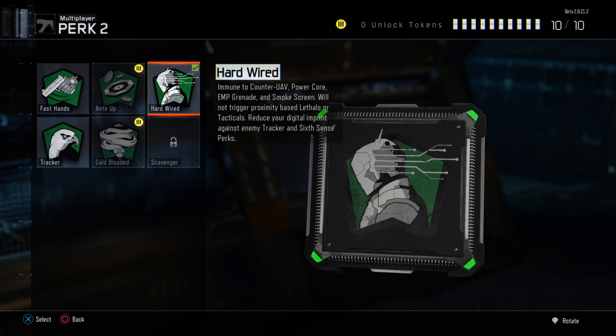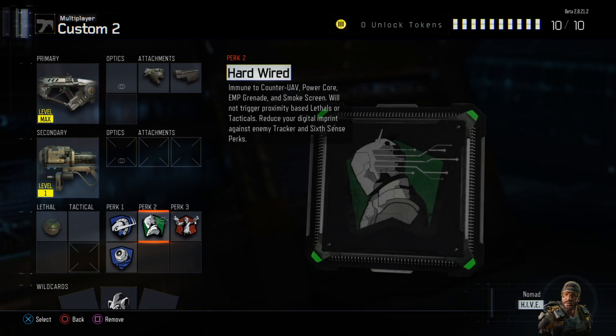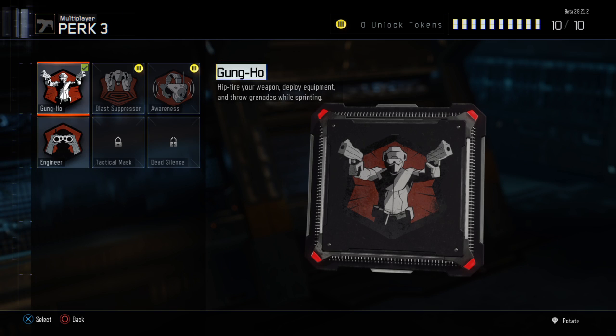For the second perk I'm using Hardwire. This helps with people using Six Sense and Tracker, which tracks your footsteps. A lot of people are using Six Sense, so you want to reduce your digital imprint as much as you can. It also works against the Power Core, and you're immune to the Counter-UAV so your minimap stays up — and you know me, I love my mini map.